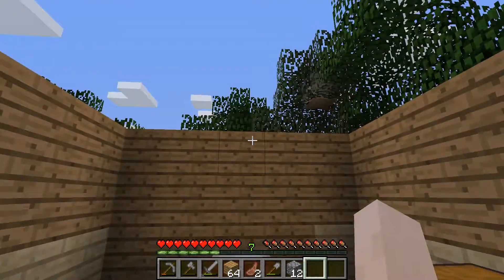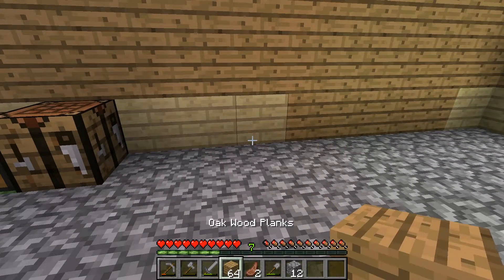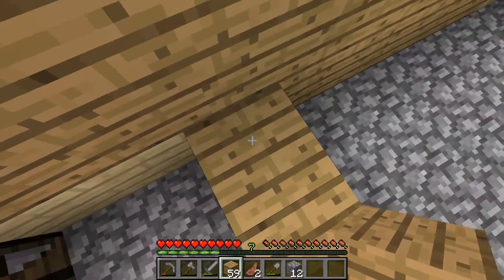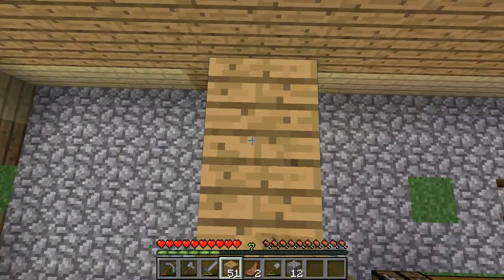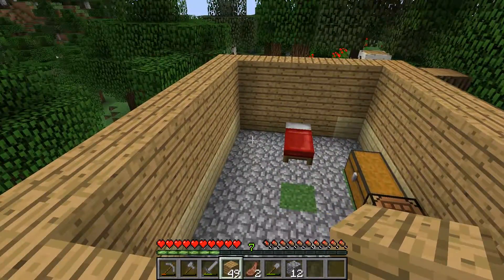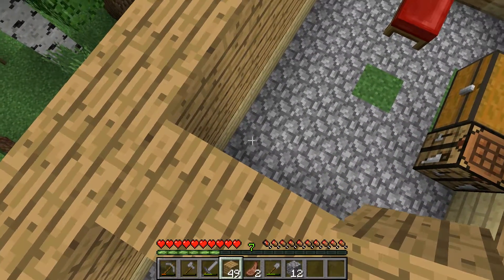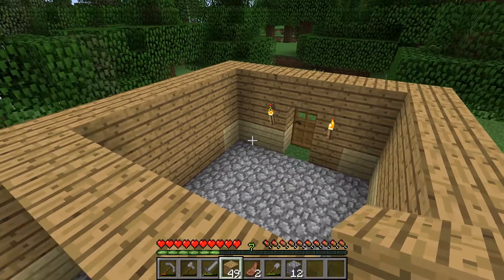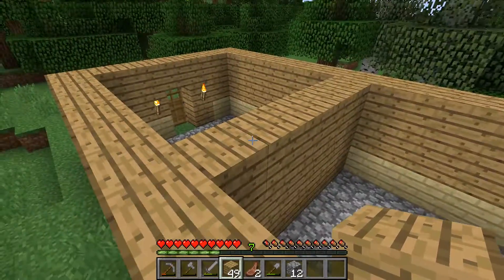So this is going to be the living room and we can make this into another room. Let's section this off — this can be the bedroom. We need to make a roof at some point. How could I make a roof? If I try to put a block down there it's not going to stay — so how do I do that guys? That is the question of the day.